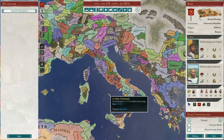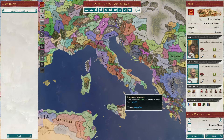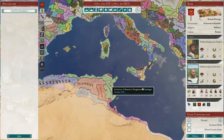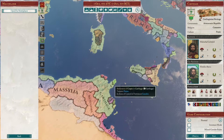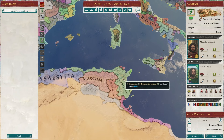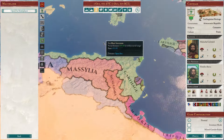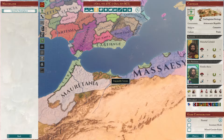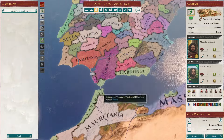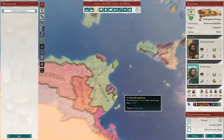If you play everybody else, beware of Rome. Moving on, the next obvious nation to talk about is Carthage. Carthage is almost equally fleshed out as Rome. They have many events to help them, and they are deceptively large — you might think they're smaller than they are because they just own this little strip here and little bits and pieces elsewhere, but they're much bigger than they seem.